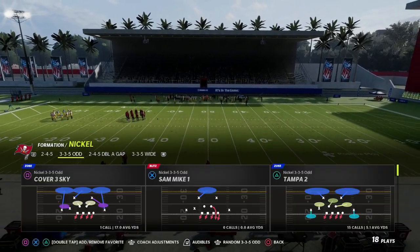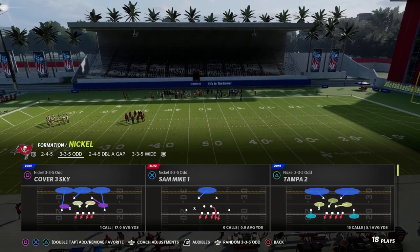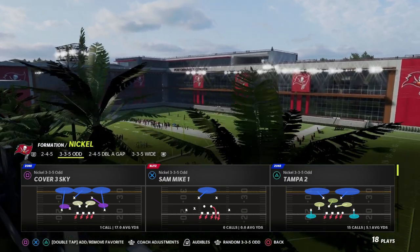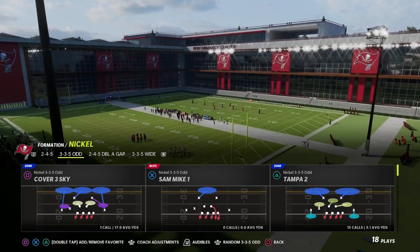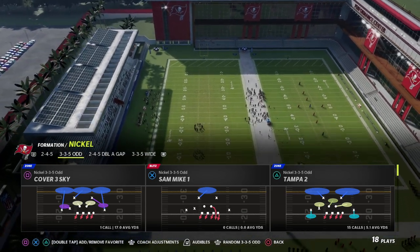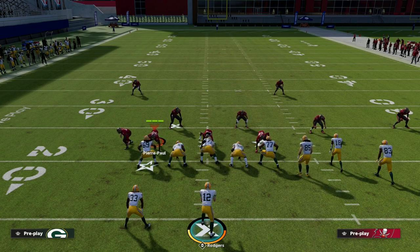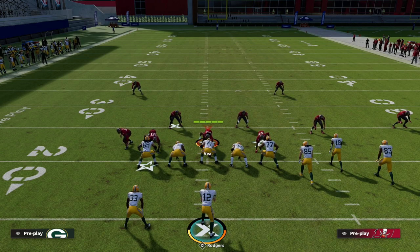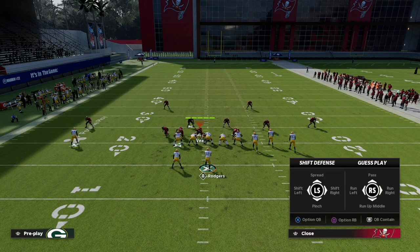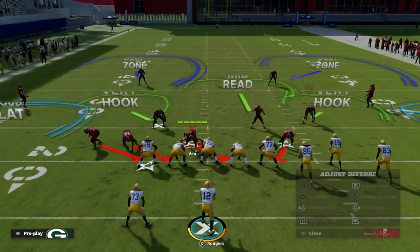For Madden 23, with the way the pass rush works, the first blitz setup is probably going to be better. The second blitz is really good for Madden 22 but can still work in Madden 23. Here's what we want to do: we're going to spread our defense by hitting R1 or RB and then up on the left joystick. This backs off your coverage, spreads your linebackers and D-line — really just to save one step.